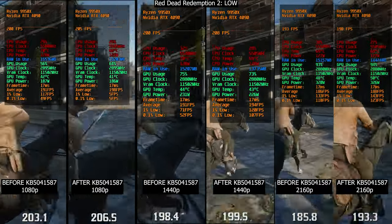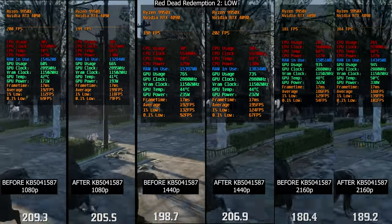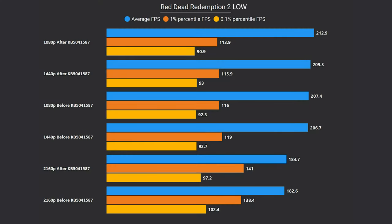I then tried Red Dead Redemption 2. In this title, I didn't notice a very significant difference. Performance gains here fall within margin of error, with about a 2FPS increase on average at every resolution. But at least this time, there are no stutters.